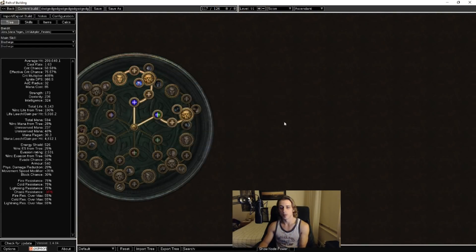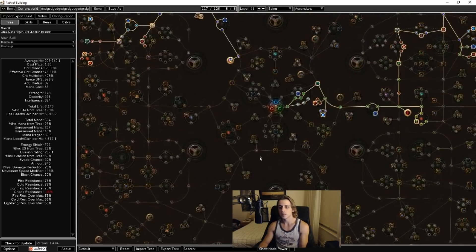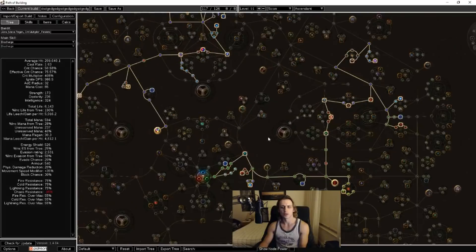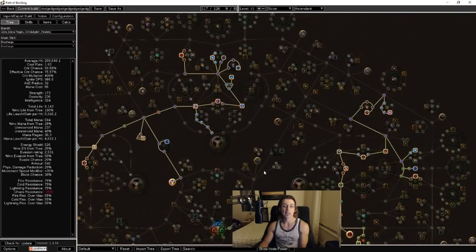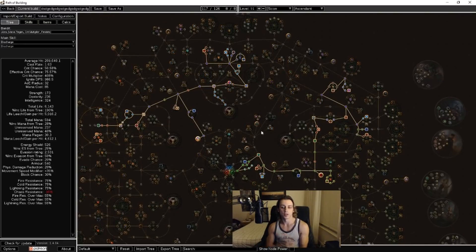I like Scion specifically because it gives you a lot of extra passives, so you have a lot of flexibility on your passive tree and can get a lot of the goodies that Cast on Crit Discharge really wants from all over the passive tree without feeling super stressed on points, and then of course you get some nice reflect protection from Elementalist and a bit of extra crit from Assassin. Basically it was a fun character — I'm not sure I'd really play it again if I didn't have to — because I've done a lot of Discharge at this point and I don't really feel it was that superior to anything. It was just a different type of explosion to what you're used to from other characters, so it is a pretty big novelty in that sense. I had fun — that's about it for this one guys, hope you enjoyed the video, and I will see you next time.